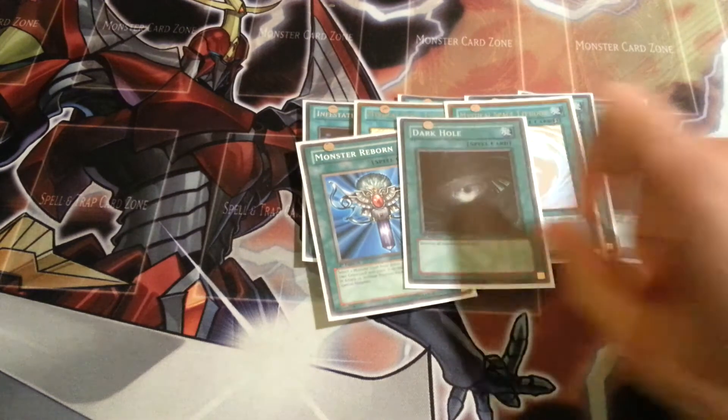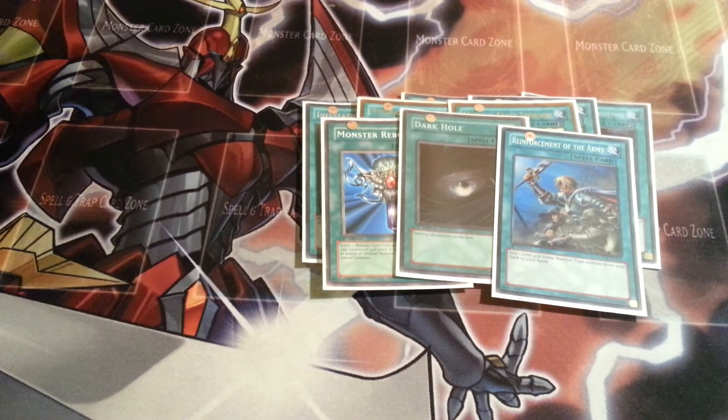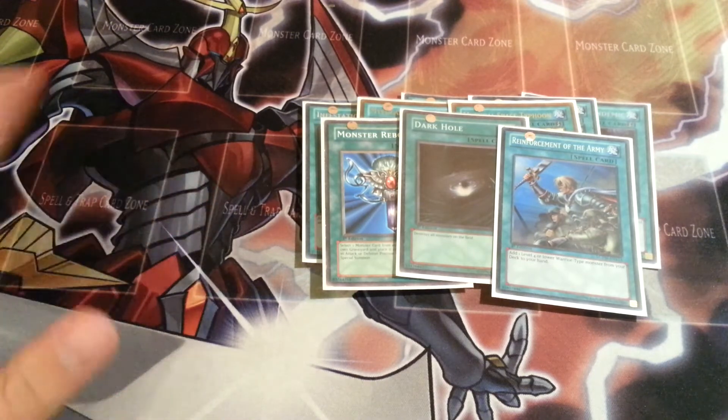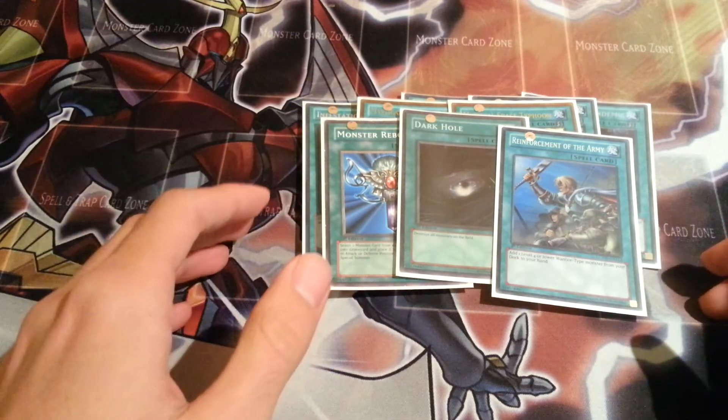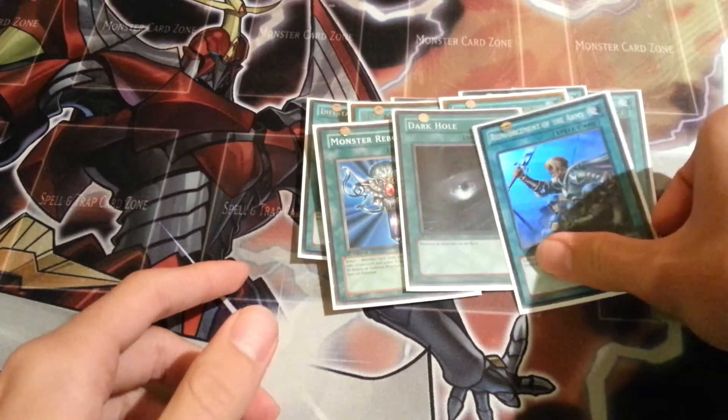Staples are just Monster Reborn, Dark Hole, and Reinforcements. Reinforcements is to search up a Castor. I don't play Heavy Storm because a lot of decks now run very little backrow, and what backrow they do have, the two Mystical Space Typhoons I run in the main deck will do — because the Pandemics will also aid your deck.